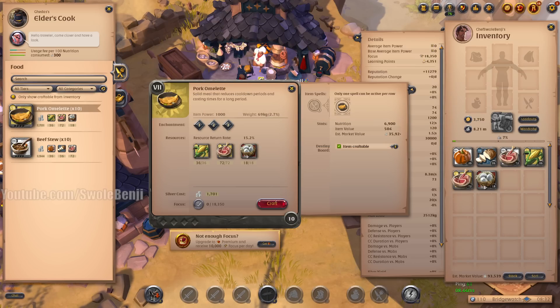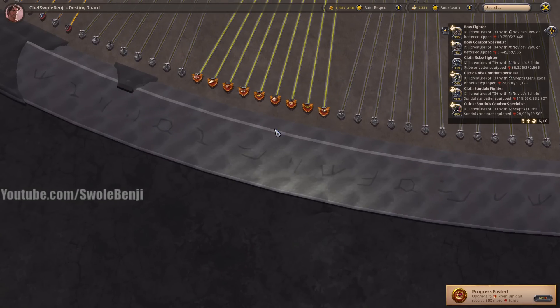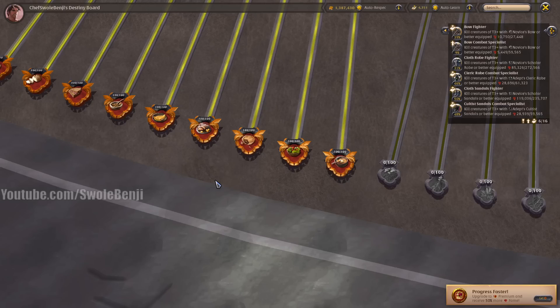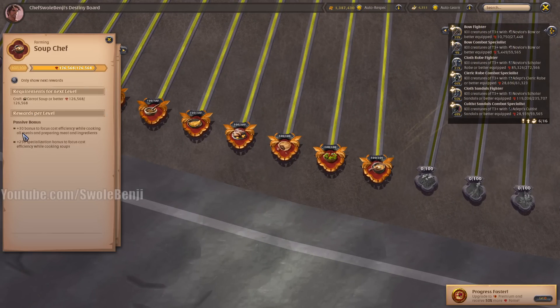Before we craft, we're going to focus craft. My character, Chef Swole Binge, if you haven't noticed, is a maximum level 100 across the board chef — he has every cooking maxed out. Because he has every cooking maxed out, he can cook with less focus than an amateur chef. Every time you level something up, you get focused cost efficiency for that thing.